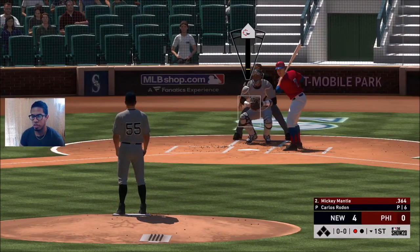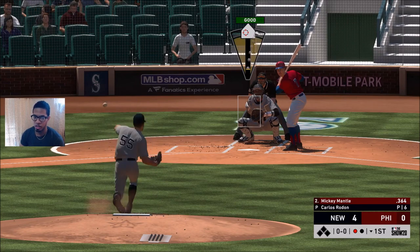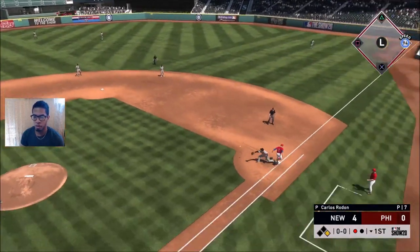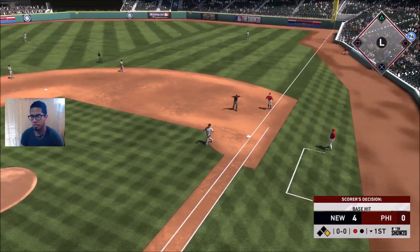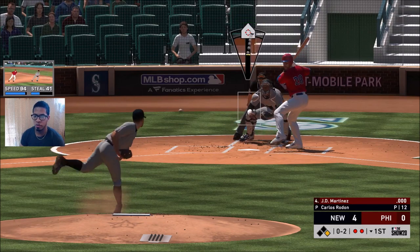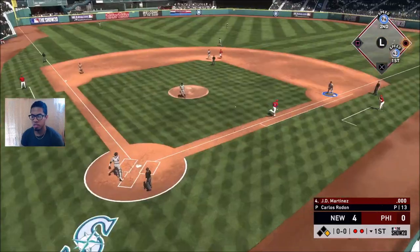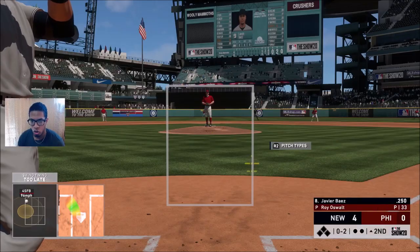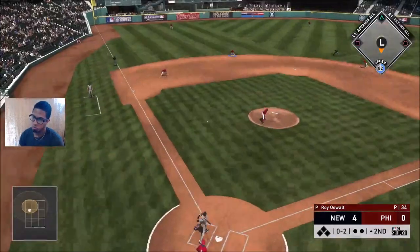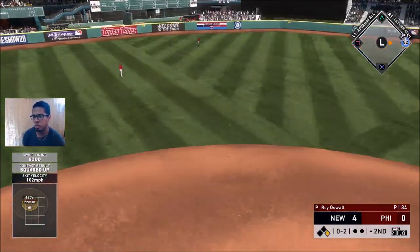Mickey Mantle is not good against lefties at all, so I'm more willing to attack him. Javier Bias — that's all I got to say to that. Let's finish it off with the changeup in the dirt. Oh-two count to Javier looking to get on base. It hung — good squared — we're gonna get a base hit. I'm not sure what his stealing is, but I might be looking to steal a bag here.